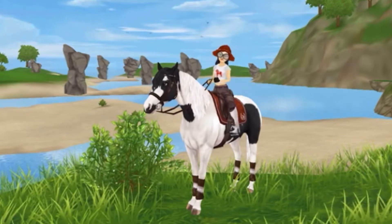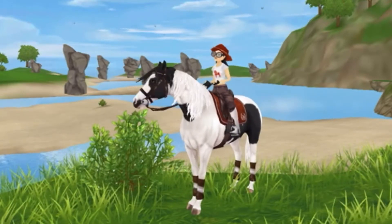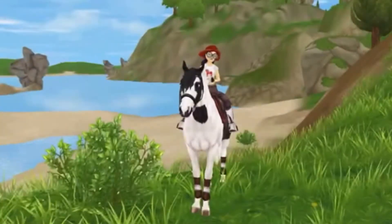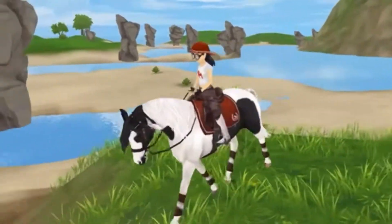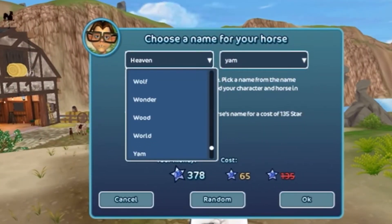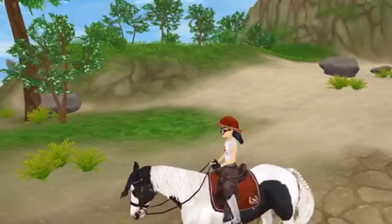That is it for that part of the update. They also added the ability to change your horse's name directly from on your horse. You click on your horse's name and then you can change it. I'm not going to change my horse's name because I don't want to spend any star coins on that.